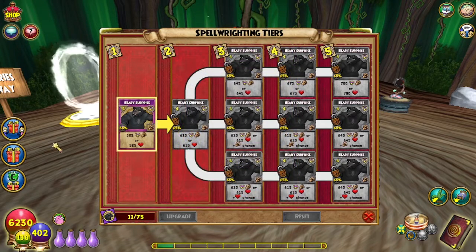Then if you get 75 spellements, you can upgrade it to tier 2 — it goes up by 30 on both ends and does 615 storm damage or 615 healing. From there, you have three different levels you can choose from: the top, the middle, or the bottom. The top one stays exactly the same — it's pretty much an equal chance of heal or damage, and it goes up by 30 damage and heal for tier 3. For tier 4, it goes up by 30 again for the heal and the damage, to 675 each.